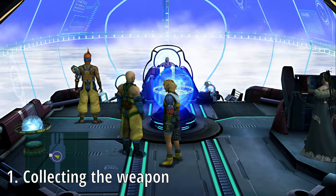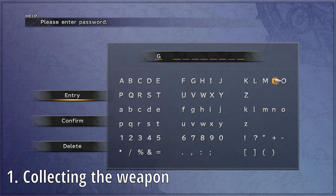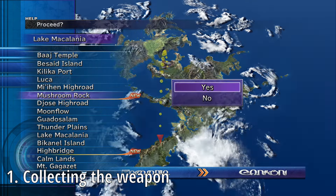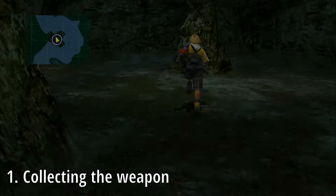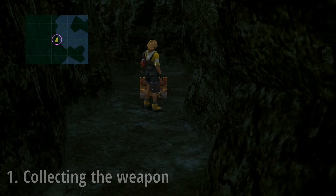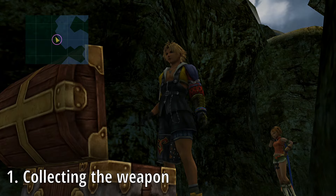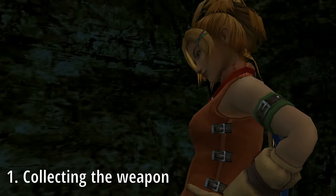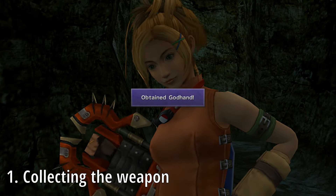First things first, to collect the weapon, you'll need to progress to the end of the game so you have access to the airship. Go to the navigation screen and input the password GODHAND, all caps, in order to unlock a secret location named Mushroom Rock. Travel to this location and follow the path until it dead ends and you find the chest. You will need the Celestial Mirror to unlock this chest, which we have covered in a separate guide — that video is linked below. Present the mirror and you have obtained the God Hand. The base weapon is quite weak, so we'll need to fix that.